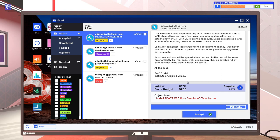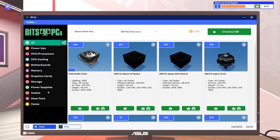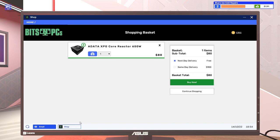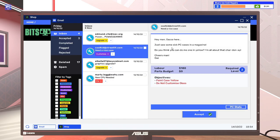I'm going to accept this because I don't want to be fed to piranhas. We need to install an ADATA XPG Core Reactor 650 watt power supply. Let's go to the shop, power supplies — here it is, add to basket. The other email for today: 'Hey man, Gaza here. We saw some sick PC cases in a magazine — you think you could give me one in yellow? I'm all about that Chardonnay. Cheers man.'